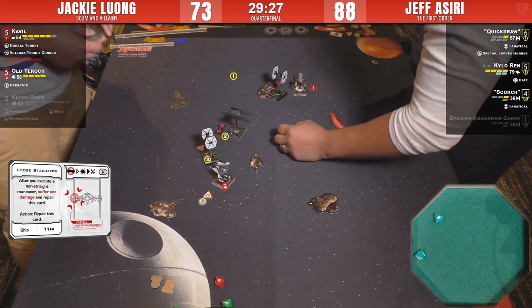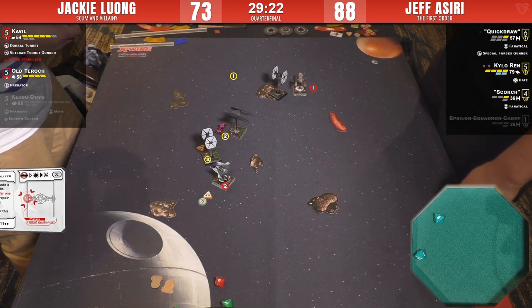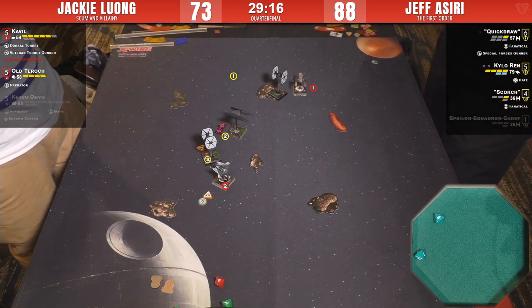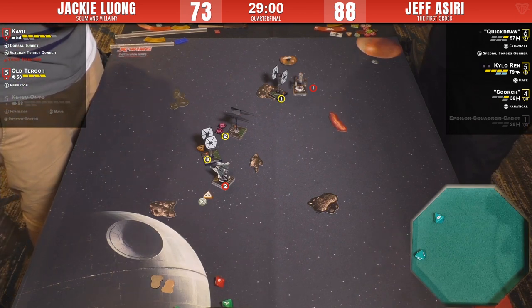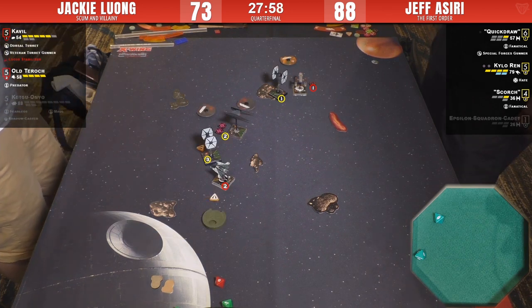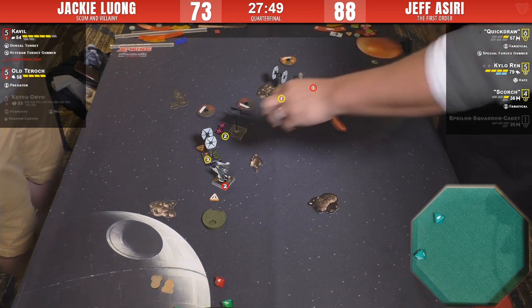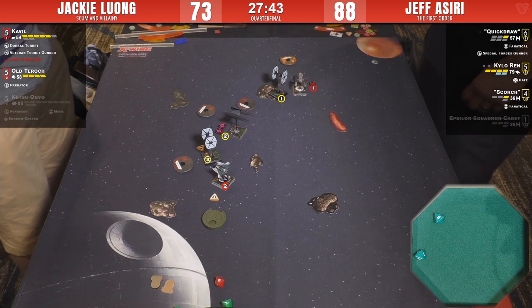Fifty percent chance Quick Draw will die going over the rock. All Kylo has to do is stop ignoring Cavil, and Cavil will just melt away — he's just a Y-wing after all. When you have a loose stabilizer, if you take a damage from it, it flips face down and goes away. You tend to get them when you've got a ship with one hull — naturally can't do anything about it except flip it with your action.